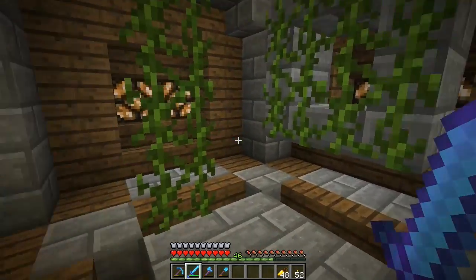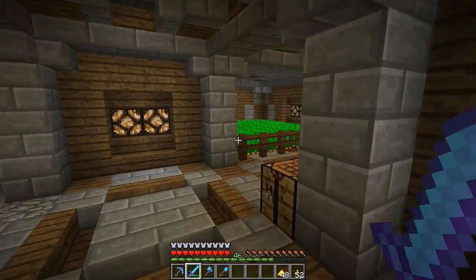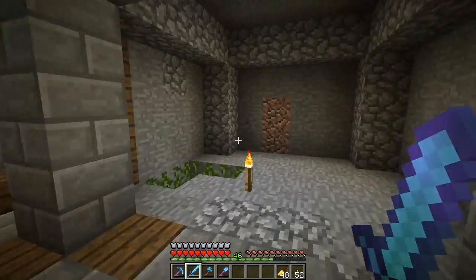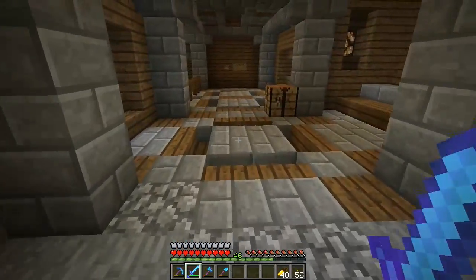So last time we left off, we started working on a carrot farm, which is pretty much grown and full now. All the carrots are going into the chest here. We pretty much cleaned up everything last episode to make it look fancy, then we decided to work on our vines area.